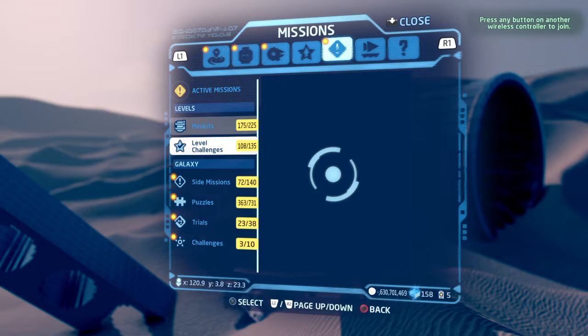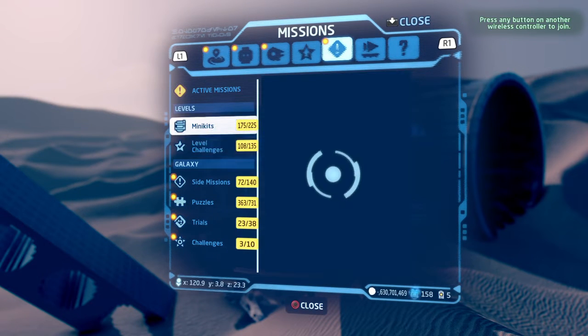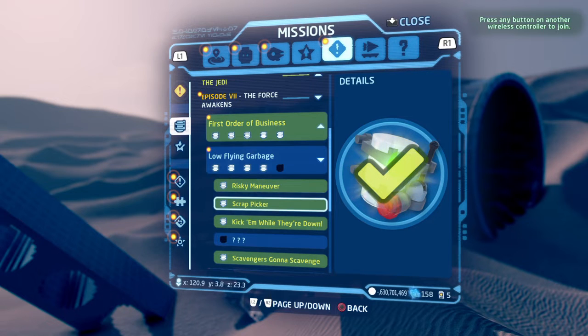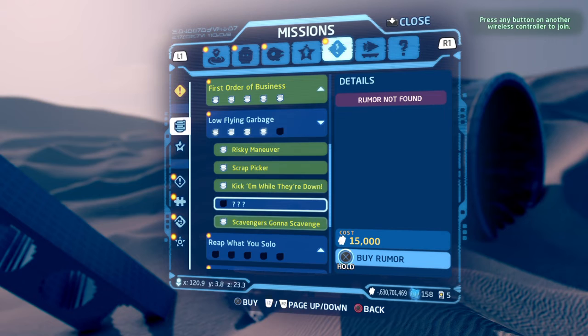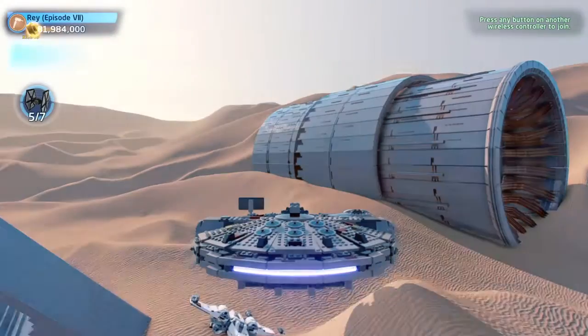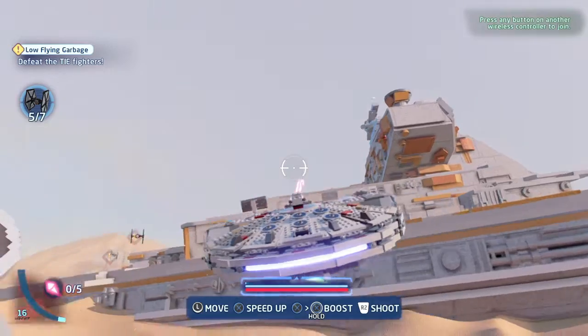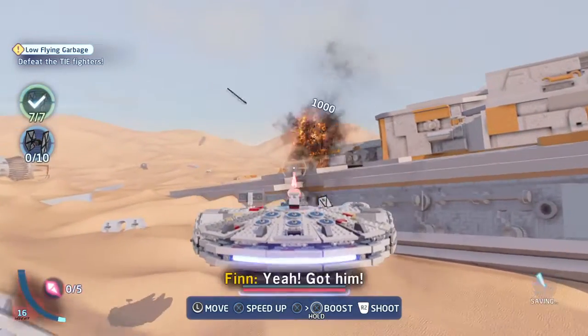Let's check the challenges again — 'Not So Easy Without a Co-Pilot' is in the final area. Let's also look at the mini kits for this level: Risky Maneuver, Scrap Picker, Kicker Roller Down, Scavengers Gonna Scavenge, and Target Practice. So we need to attack some TIE fighters when getting torpedoes.